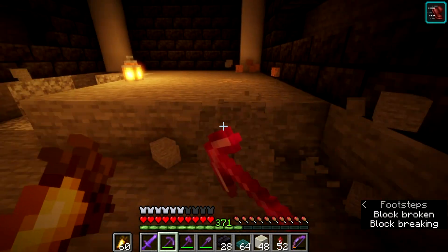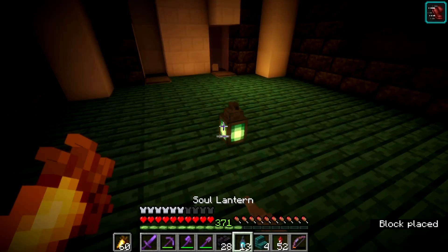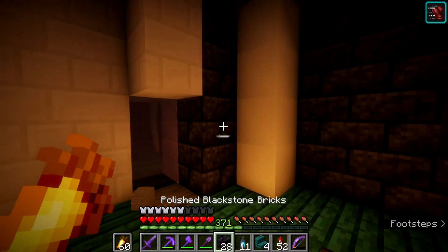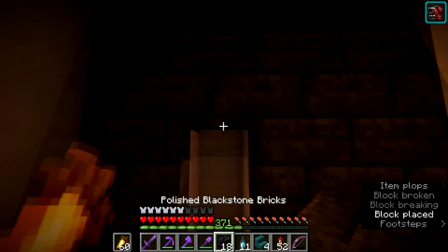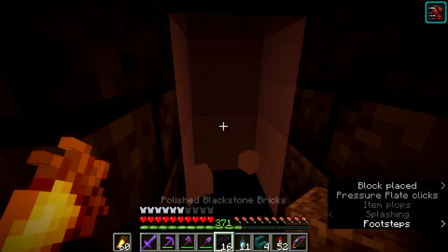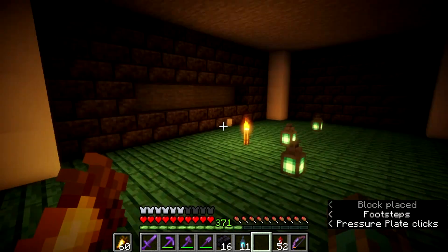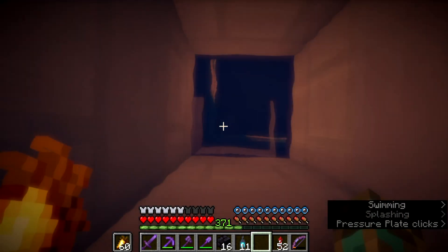I've now filled in all that. Let's quickly get some soul lanterns and put them down so it's not completely dark in here — and maybe a torch as well. I need to put some of these here, break these and rearrange them, then pick these up and move them over here. This room is now done. Let's go get some barrels and some signs so we can actually label what we are selling.